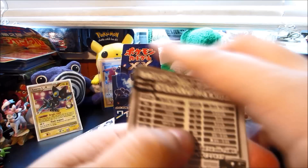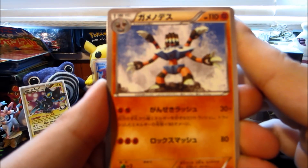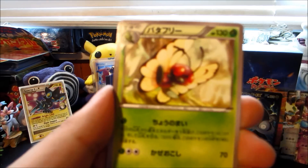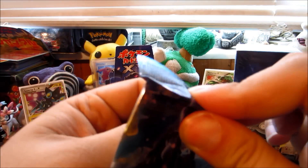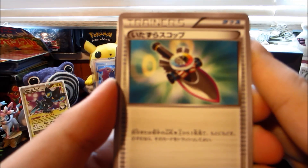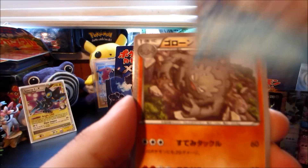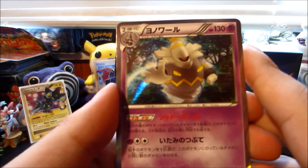We already got four freaking EXes from this box — that is an epic box. There's a Barbaracle, a Litleo, a Binacle, a Pancham, and a Butterfree. Next pack. I do all these videos in succession, so if I ever seem out of breath, it's because I have not stopped talking for at least two hours. There's a Trick Shovel, a Scrafty, a Spritzee, a Graveler, and — nice — another hollow: a Dusknoir hollow right there.